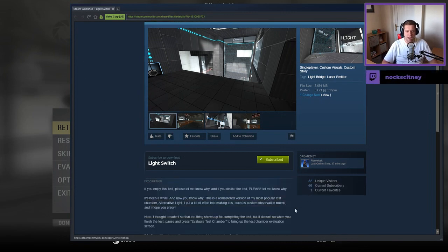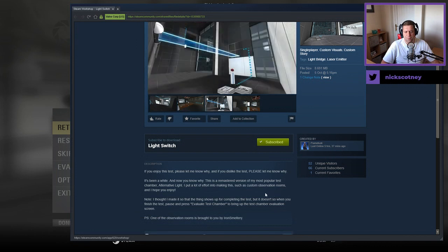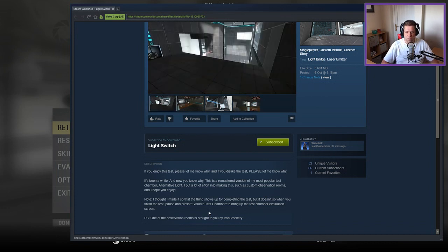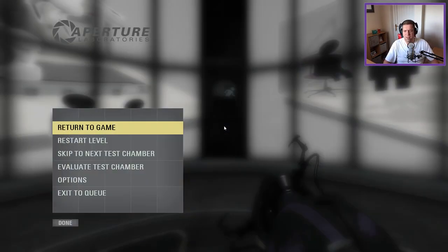If you enjoy this test, please let me know why. And if you dislike the test, please let me know why. It's been a while and now you know why. This is the remastered version of my most popular test chamber, Alternative Light. I put a lot of effort into making this, such as custom observation rooms, and I hope you enjoy. Note that I made it so that the thing shows up for completing the test, but it doesn't — so when you finish the test, pause and press 'evaluate test chamber' to bring up the test. Flametusk had already mentioned that to me. And also one of the observation rooms is brought to us by Iron Smell Tree. Flametusk would like to know how they did with the visuals.